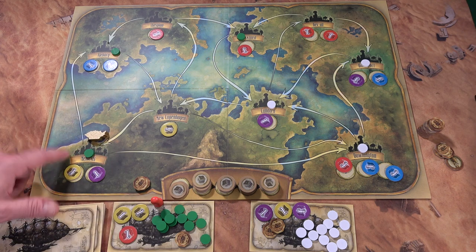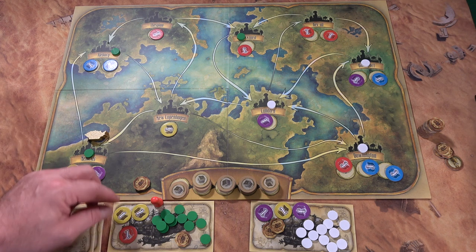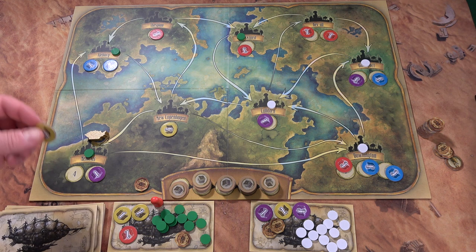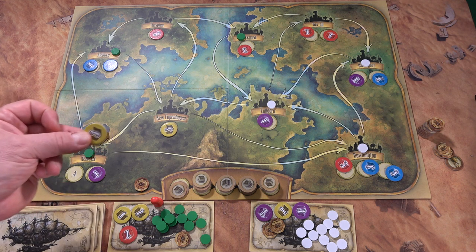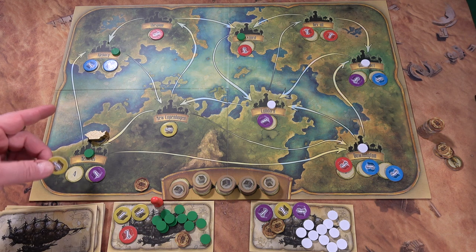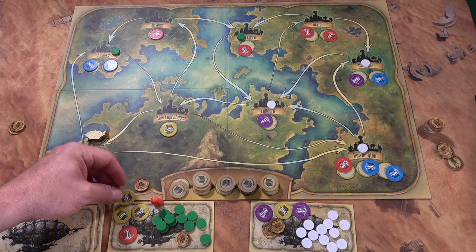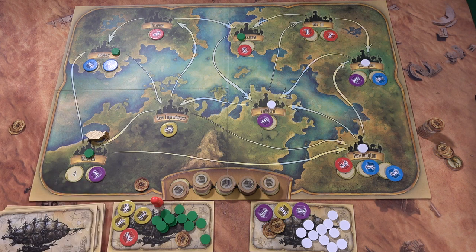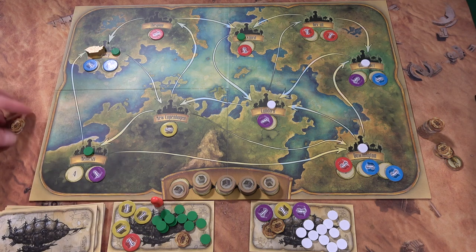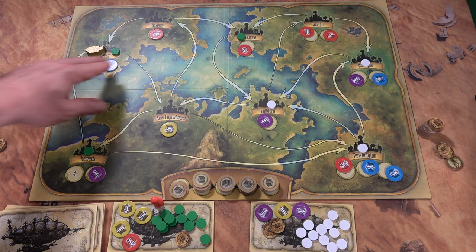Once you get to a city, you can see there's a contract there. You can decide to buy a good at any time by paying one sky dollar. You can only do one action at each city, but you can do actions at as many cities as you want throughout the board — you just have to pay for the movement. All dollars spent go to the bank.